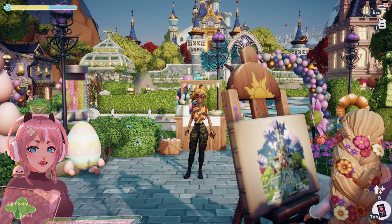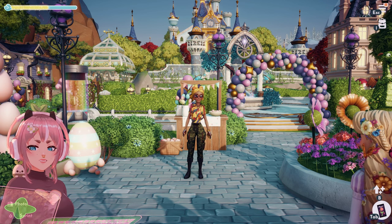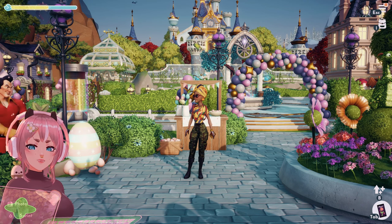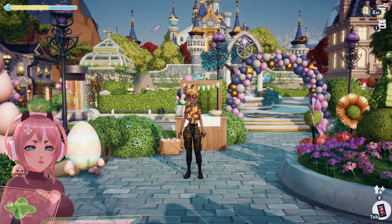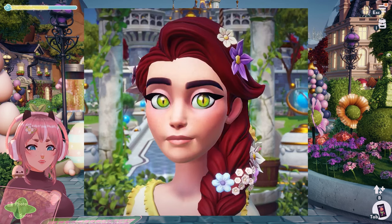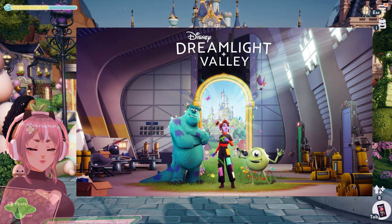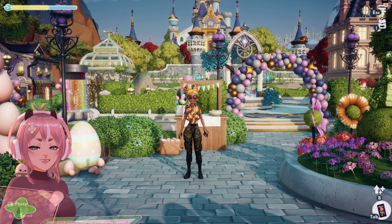Alright, so that was my submission for the Savannah theme. Also, content update nine is very, very near — we are getting some new customization options. They teased us with contact lenses and they look awesome. Based on the key art, we are finally getting natural skin tones, which is super cool. So thank you for watching — until next time, bye!